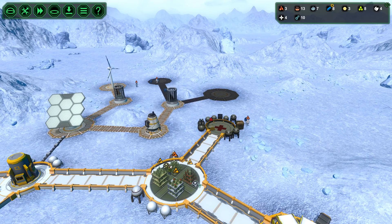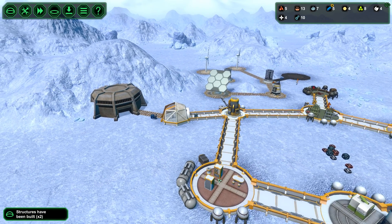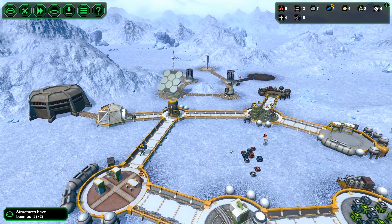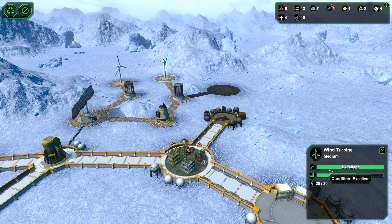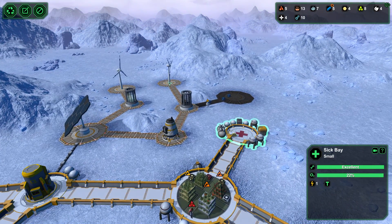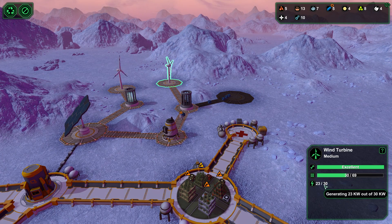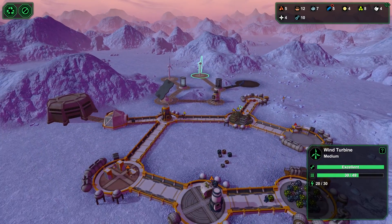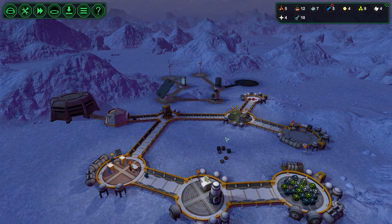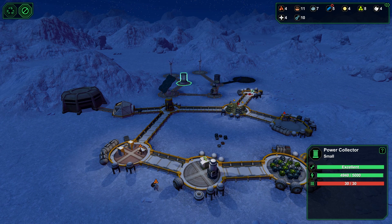Do we have vegetables still lying around somewhere? Apparently there are vegetables somewhere — we've got two in there, one in there. We've got two wind turbines kicking up, that's 29 power. We're currently using 51, so let's turn the infirmary back on and see what we're actually using. That's 71 with the infirmary on. We need to be producing a huge amount of power, and the solar panel was just about to be built when we finished.